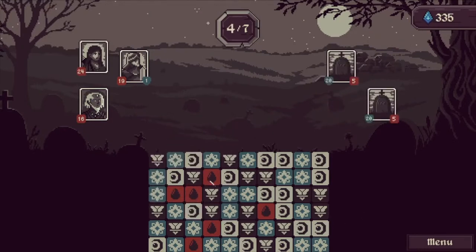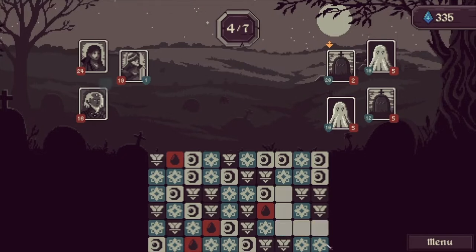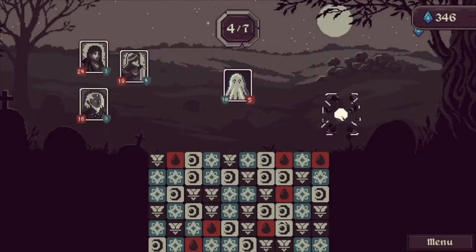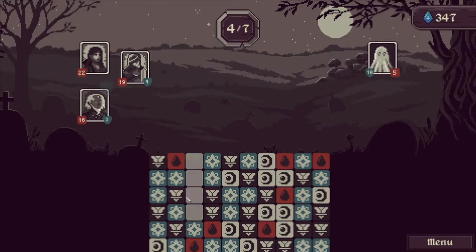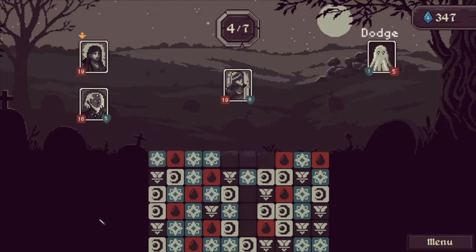Ideally we need magic here — lots of magic attacks. We don't have any more magic attacks. Can we do something a bit more crazy? We matched six whites and you only need four whites for the gravestone to be destroyed. Here's more shield for us and here's a big attack — and he dodged, damn.